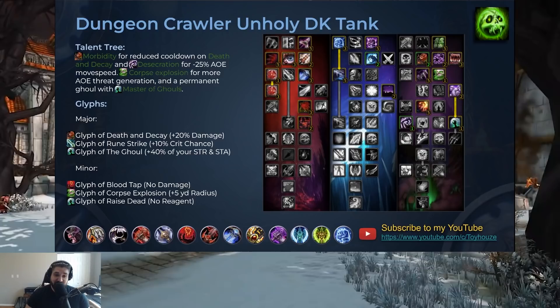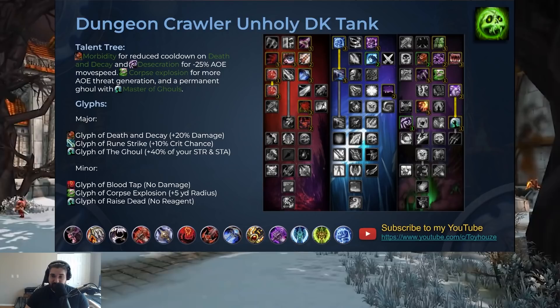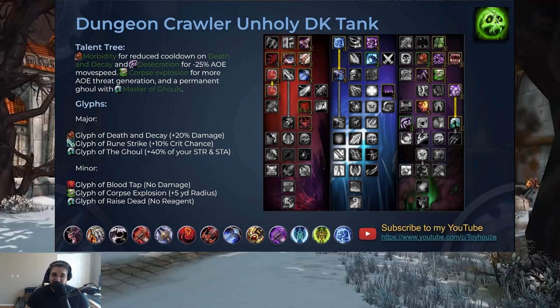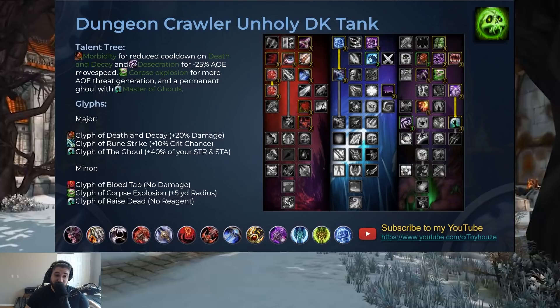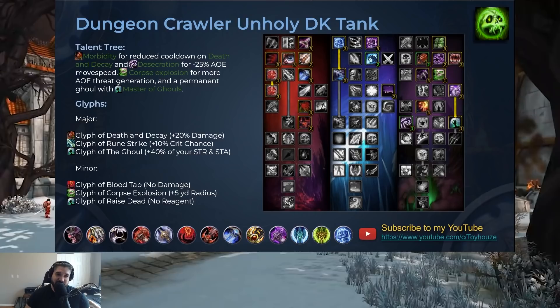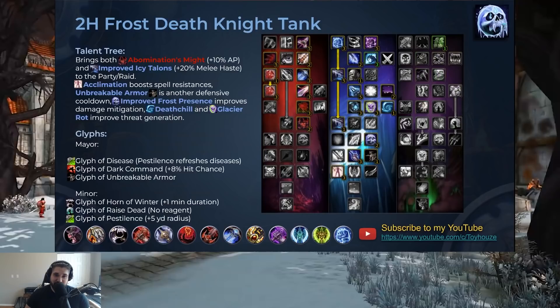When it comes to Glyphs for this build, Glyph of Death and Decay gives plus 20% damage to Death and Decay — that's huge. Glyph of Rune Strike gives plus 10% critical strike chance, very strong. Glyph of the Ghoul gives your ghoul an extra 40% of your strength and stamina, really beefing it up. For minor Glyphs, Glyph of Blood Tap so it doesn't do damage to you, Glyph of Corpse Explosion so the radius is even bigger, and Glyph of Raise Dead so there's no reagent — very helpful when you have a permanent ghoul. You can even switch some points around; if you want Desecration to be minus 50% move speed, you can do that. Very cool Dungeon Crawler Unholy Death Knight build.